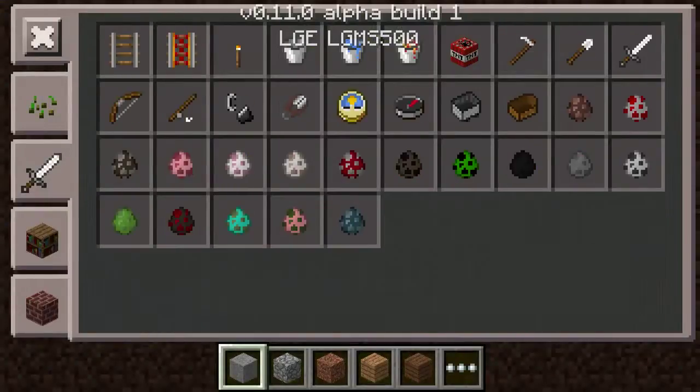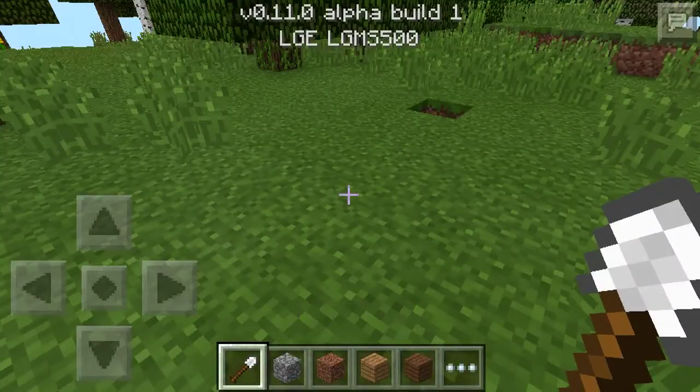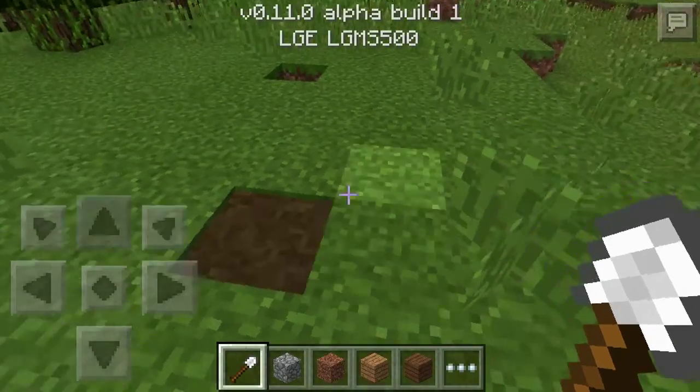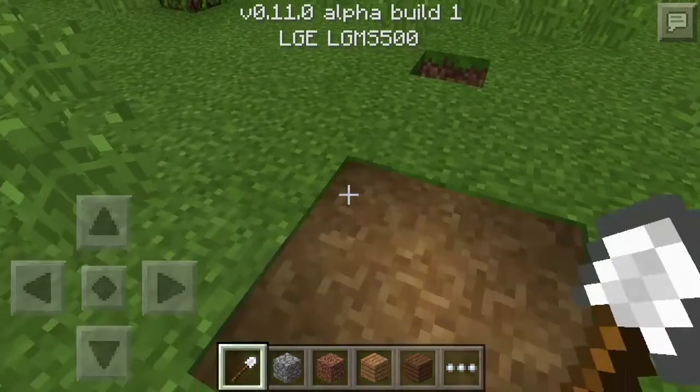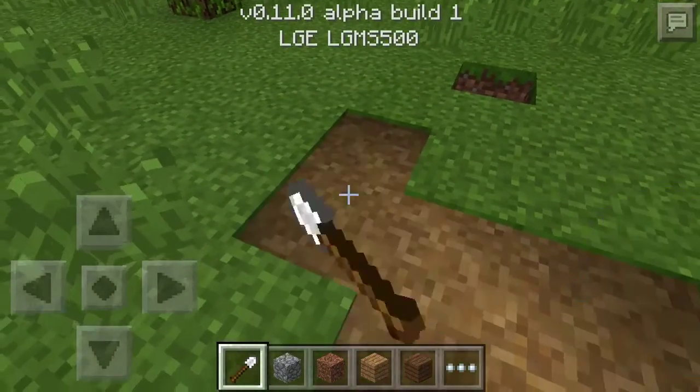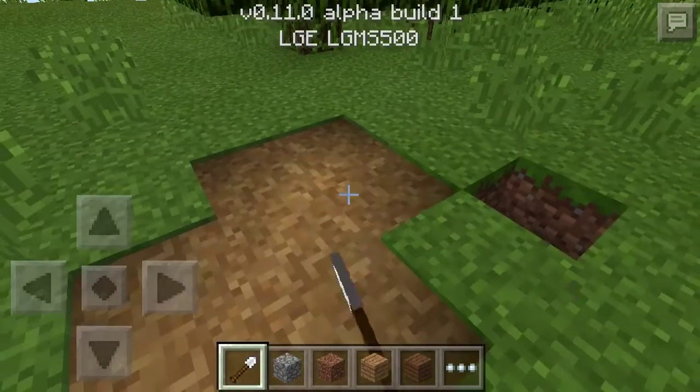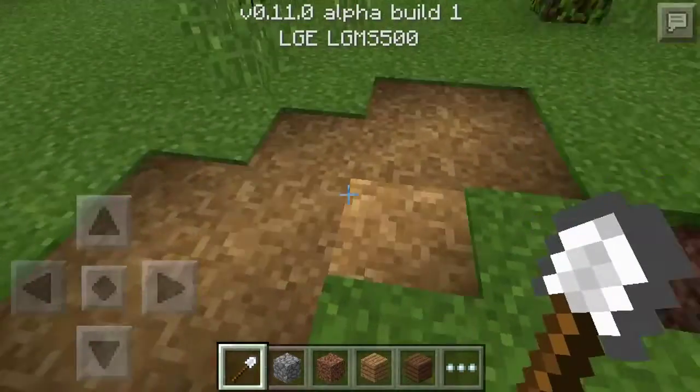I actually saw this on Twitter. All you do is get any kind of shovel and just tap the ground. That's basically it — compressed dirt.